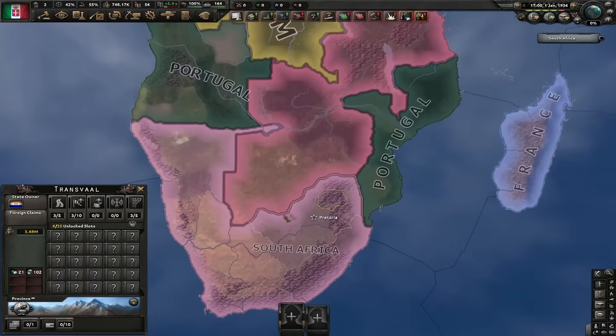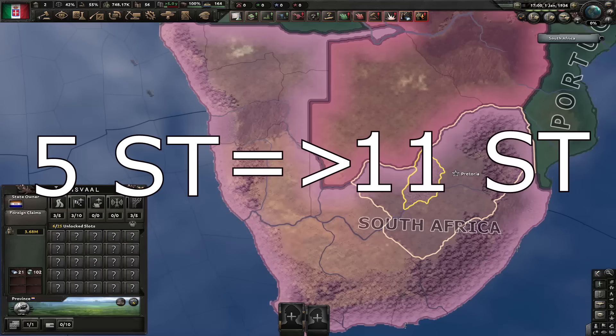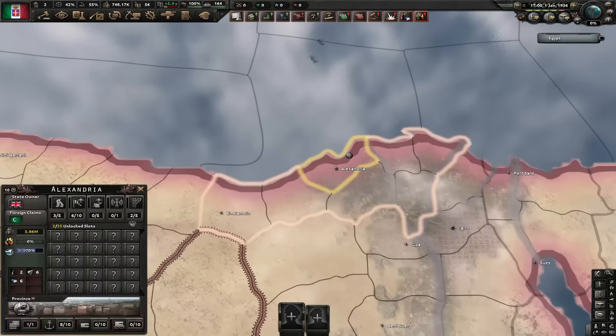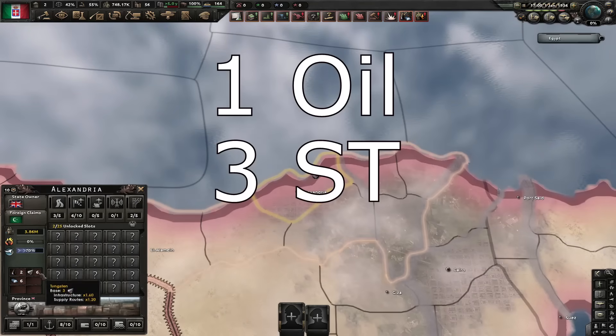Another smaller change was in South Africa, in the state of Transvaal, which used to have 5 base steel and now has 11, essentially doubling their steel industry. Besides that, Egypt also got some extra resources in the state of Alexandria, which used to have only 1 oil — now it also has 3 steel and 3 tungsten.